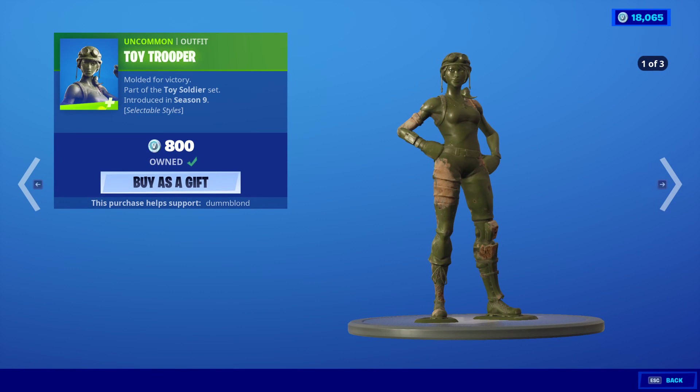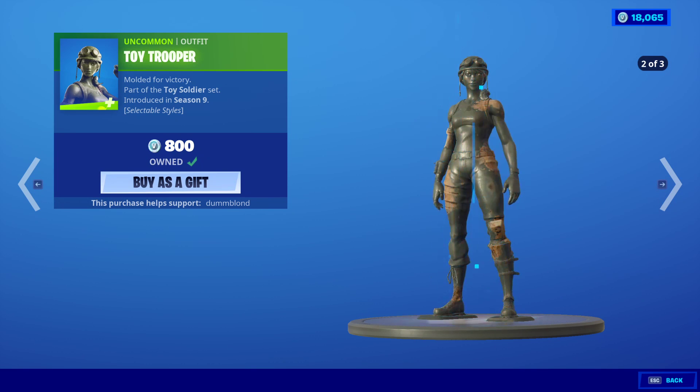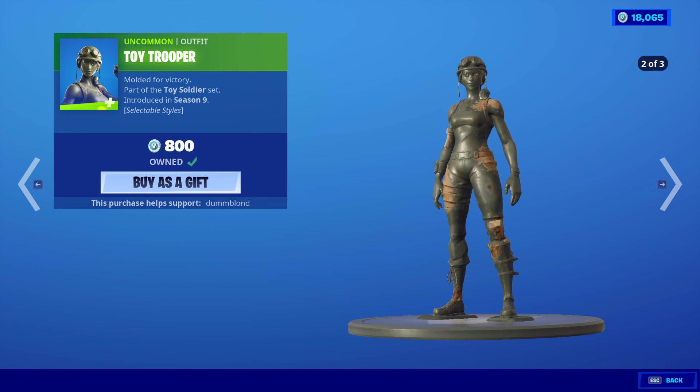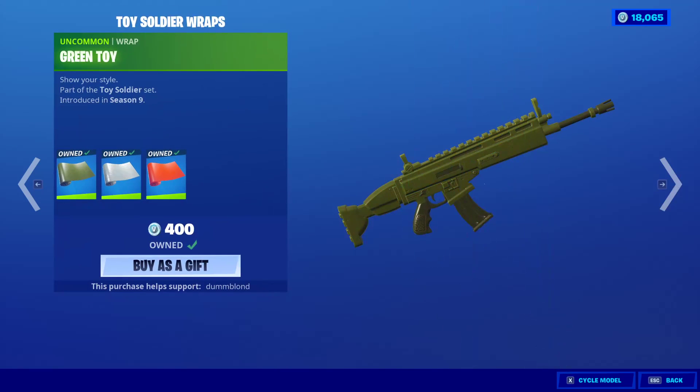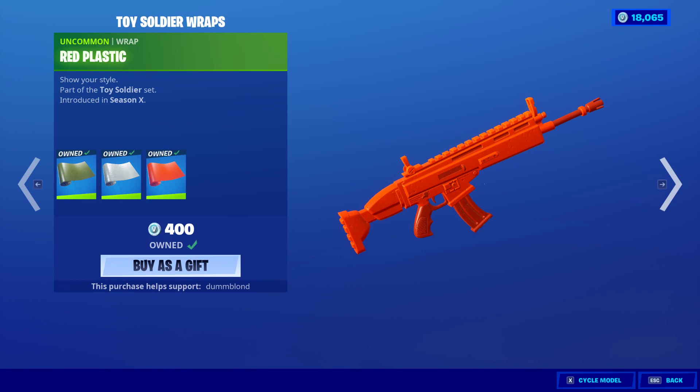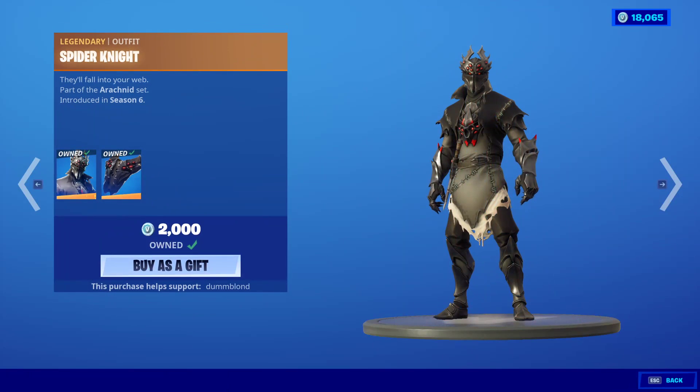Toy Trooper is back with some added styles. I'll go through the added styles: the Plastic Patroller skin is back, the Green Toy, the Gray Toy, and the Red Plastic Wrap for 400 V-Bucks. It's a very good deal in my personal opinion.